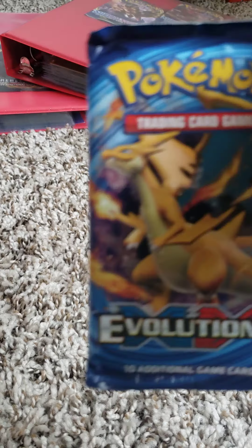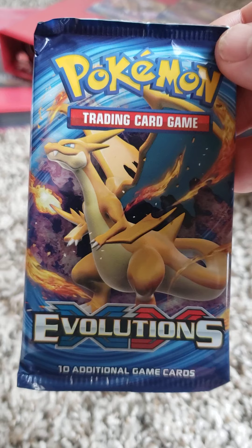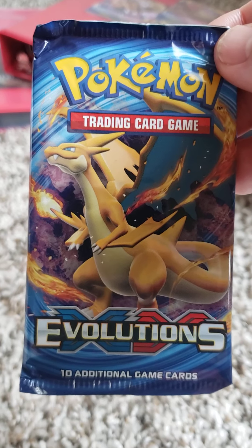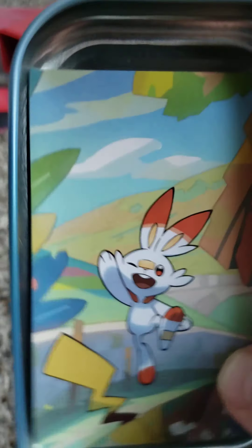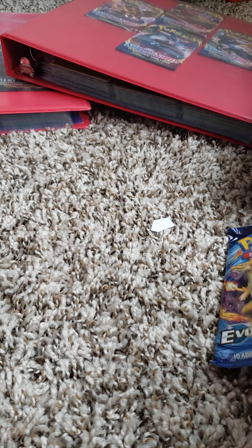If you're interested in where we got these today, we got it for pretty much what they're going for on the market. I think this 10 is $24, but Evolutions is almost up to $20 a pack. What you got, Zach? Screen code card. Strike two. Let's see if we can get a card at least for the set that we need. Strike two. Not for you. Not for you.